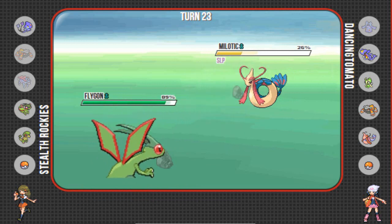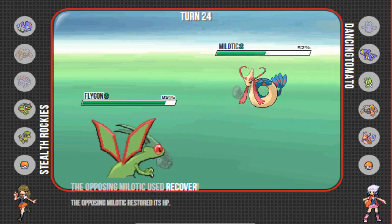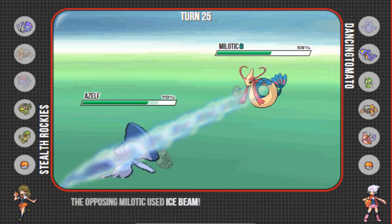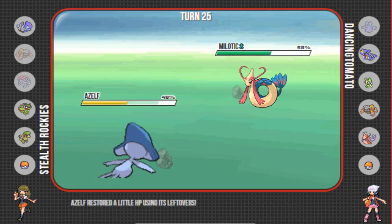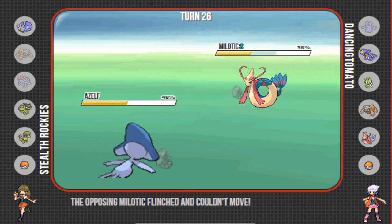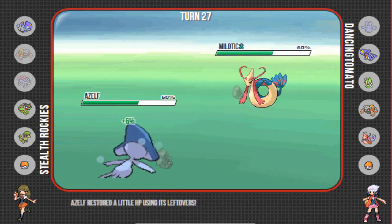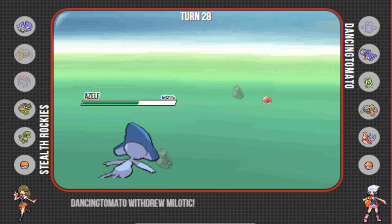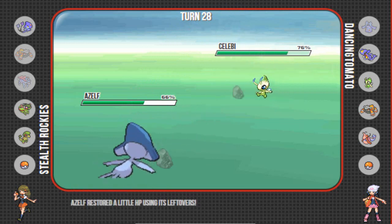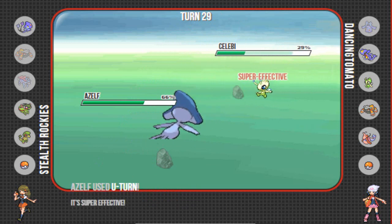I end up critting this U-turn on the Milotic and I'm like okay, he's at 20%, I can go to Flygon and finish this off with an Earthquake, right? Nope — joke's on me because Flygon is weak as hell and Milotic is going to wake up and Recover. So I'm pretty much forced out because I know it has Ice Beam. Azelf will be able to live said Ice Beam and I can just continue firing off Zen Headbutts. I know they're Lefties Zen Headbutts and not Choice Band anymore, but they still do a respectable amount to Milotic, and I always have that 20% chance to flinch.